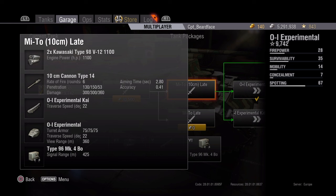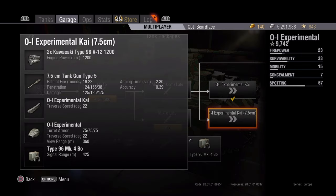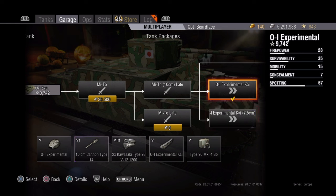The 10cm is very comparable to the T29's gun but with a little bit less damage and quite a bit less penetration. That gun does stay at the same rate of fire when fully upgraded, which is not actually a bad gun. I put it on to get a replay to show you how it works and I actually found it quite enjoyable.